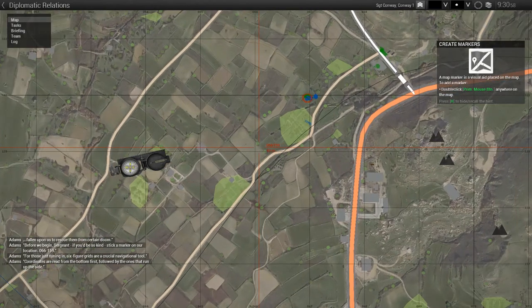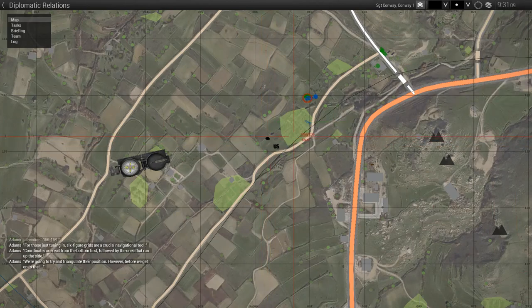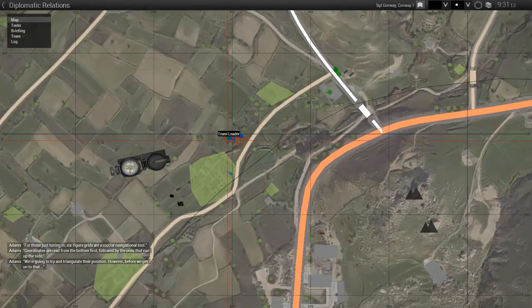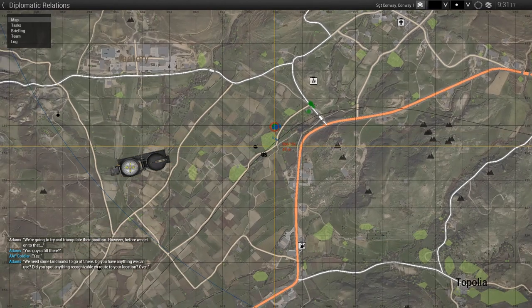For those just tuning in, six-figure grids are a crucial navigational tool. Coordinates are read from the bottom first, followed by the ones that run up the side. We're gonna attempt to triangulate their position. However, before we get on to that — you guys still there? Yes. We need some landmarks to go off here. Do you have anything we could use?